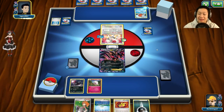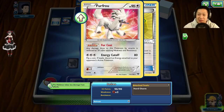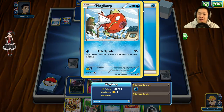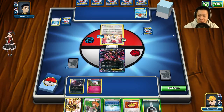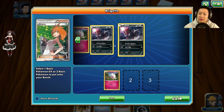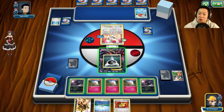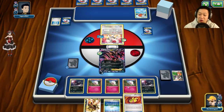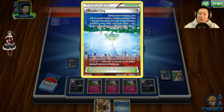Welcome to Round 1 of the tournament. My opponent has a Furfrou — Furfrou reduces damage by 40 whenever I attack, doesn't have too many hit points. We're going to see a Magikarp, which means a real Gyarados is coming. I need Pokémon of my own — I'll get Brigette and fill up my bench with Swirlix and Zorua. I'll put a Muscle Band on and wait before I play Parallel City.